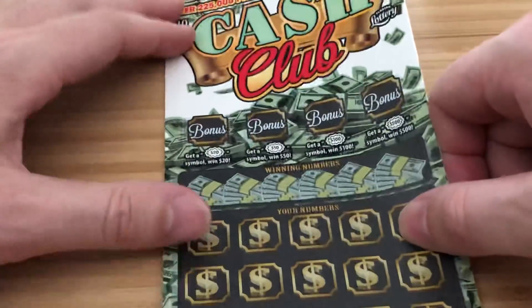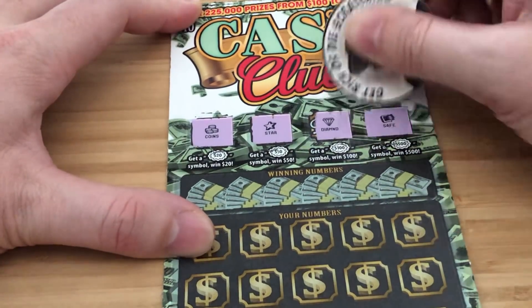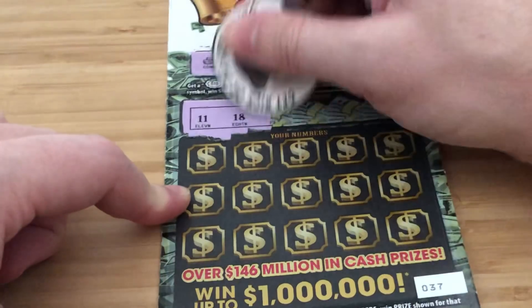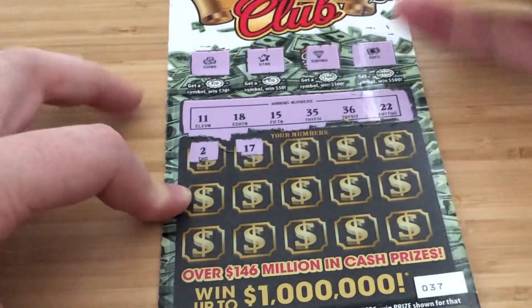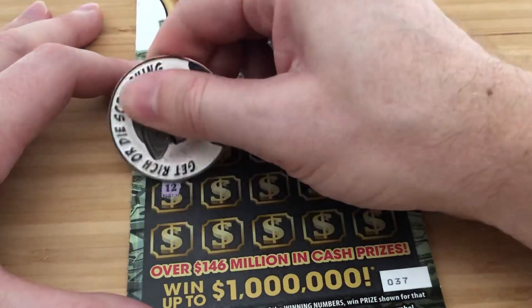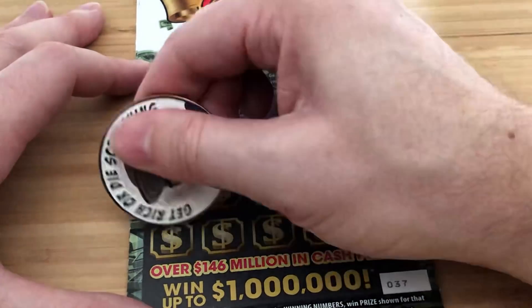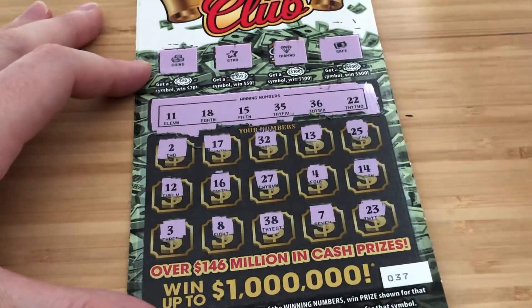Next up we have 2 of the $10 Cash Club, the newest $10 game here in Florida. Tickets 37 and 38. Up here we're looking for bursts for a bonus; any other symbol does not matter. No bonus. We have a 5x, 10x symbol, then just matching numbers: 11, 18, 15, 35, 36, and 22. Numbers on the card: 2, 17, 32, 13 — I'm going to do a whole book of this game on Tuesday night for my live stream — 12, 16, 27, 4. Looking for that elusive $1 million top prize. 3, 8, 38, 7, 23. No dice there.